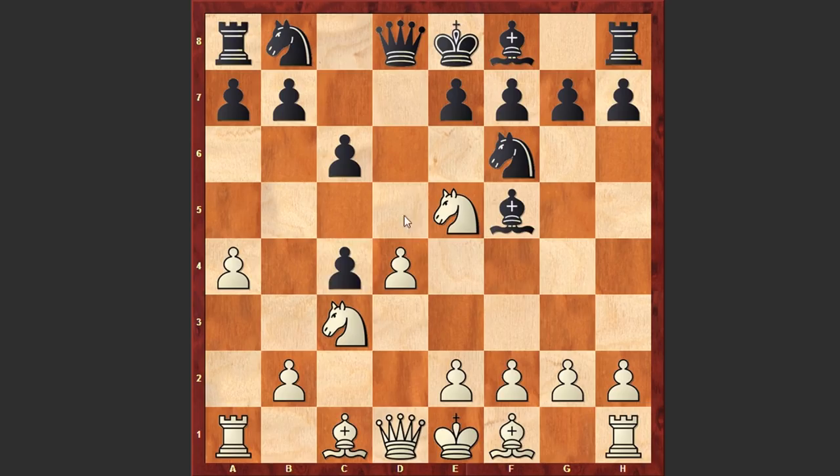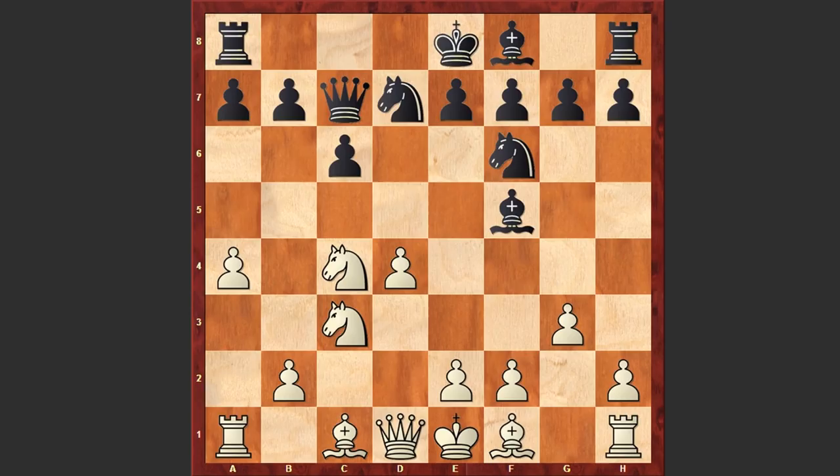White is not only attacking the pawn on c4, but is also preparing to occupy the center with f3 and e4. In some lines, white can also fianchetto his bishop. Nd7, Nxc4, Qc7, and g3 — with this move white wants to develop his bishops.